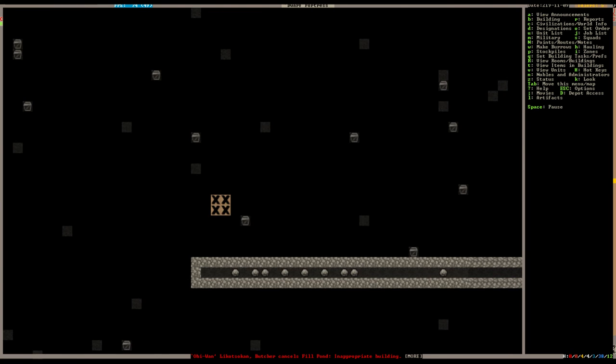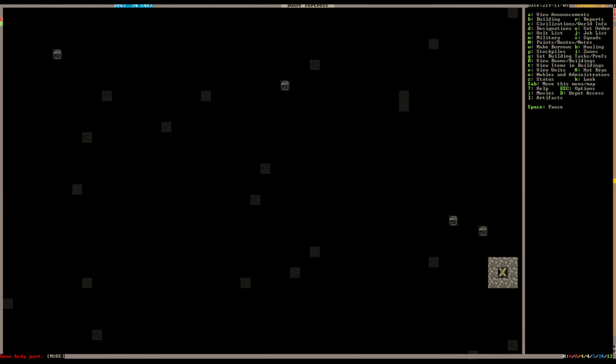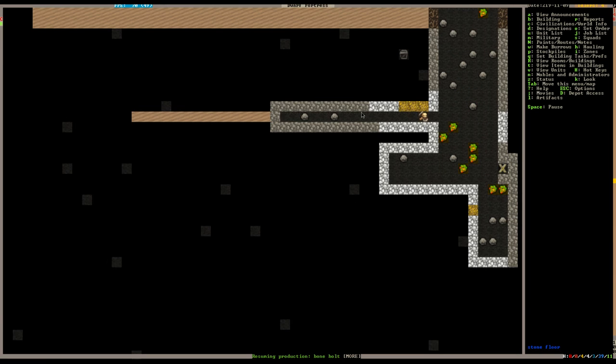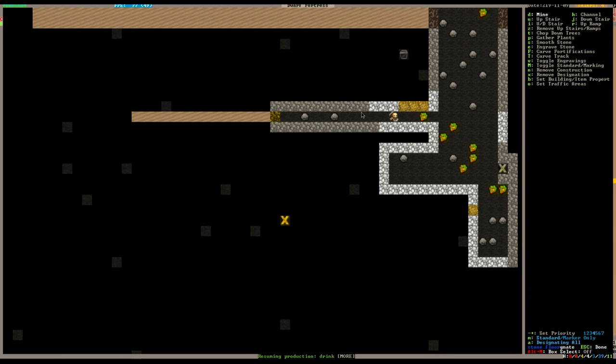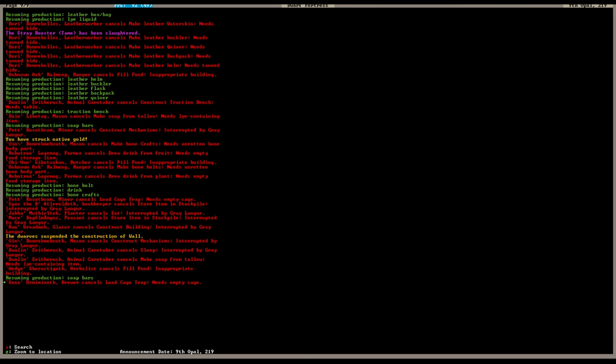Down here, no nothing down here. It must be maybe here. What's this whining about - Xena Brewer cancels load cage trap, needs empty cage. Oh, he needs cages.